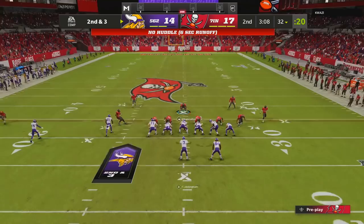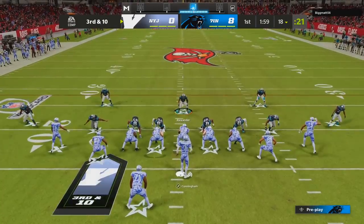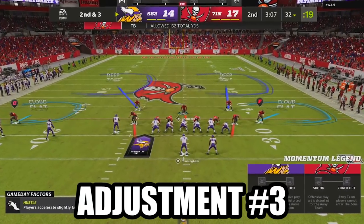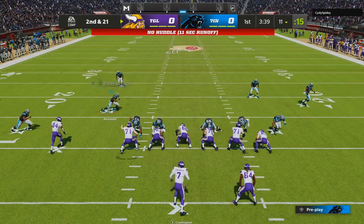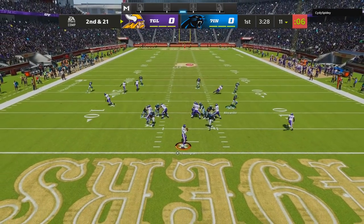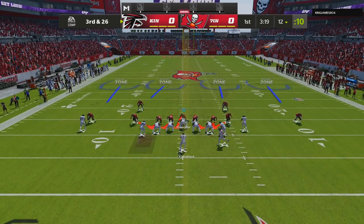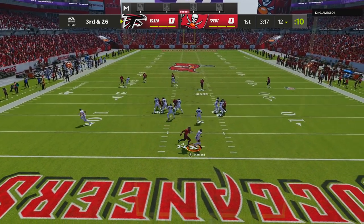Adjustment number 2 is to show blitz by pressing Y or triangle, then left on the left stick. This presses our cornerbacks and brings our safeties up so we can clean up easy interceptions. Adjustment number 3 is to blitz all linebackers by pressing right on the D-pad, then down on the right stick, putting outside linebackers and your user in blitz assignments to create insane pressure. Adjustment number 4 is to slant the D-line outside by pressing left on the D-pad and up on the right stick, ensuring defensive ends engage offensive tackles so outside linebackers come free off the edge.